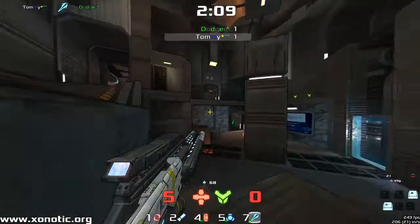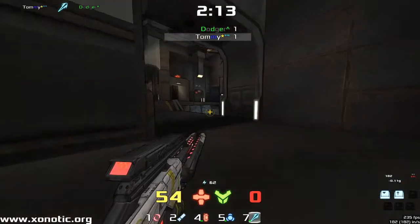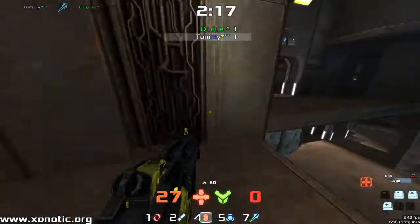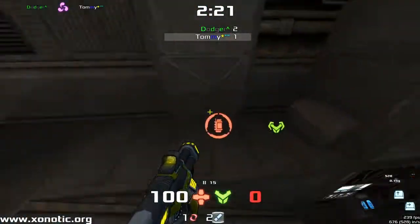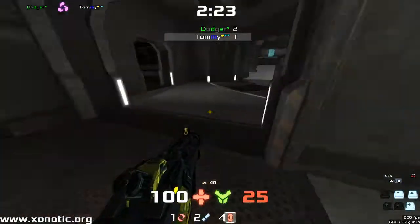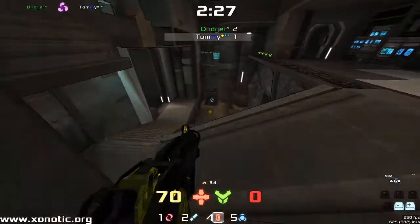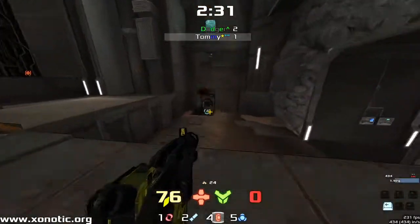Very nice shot there with five health left — somehow might be able to get away from this. The mega health is up; he's been hit by Dodger. Dodger knows where he is. Beautiful shot from Dodger — the Krylink pulling Tommy back towards Dodger and away from being able to make that jump and grab the mega health. And Dodger is able to grab it.